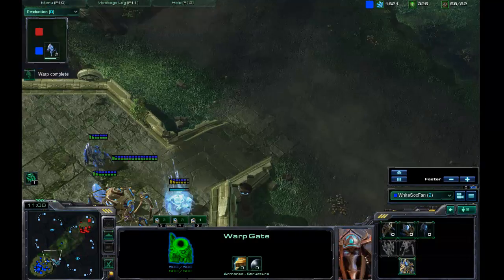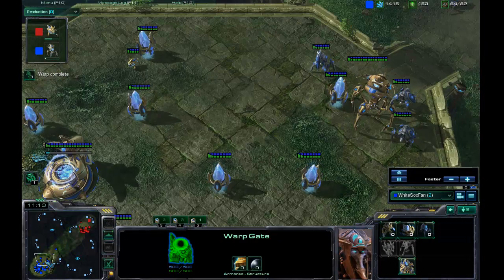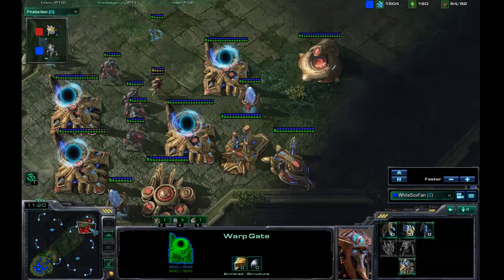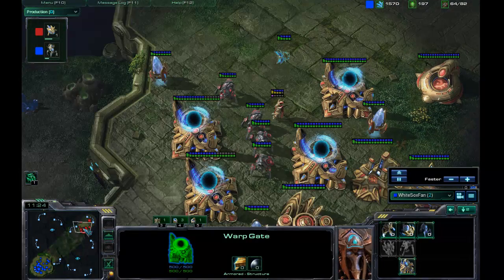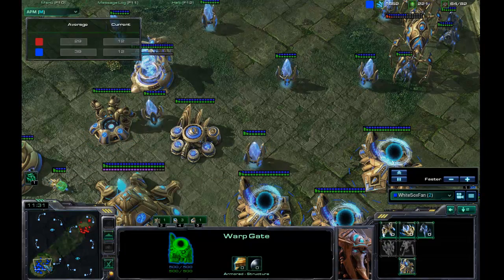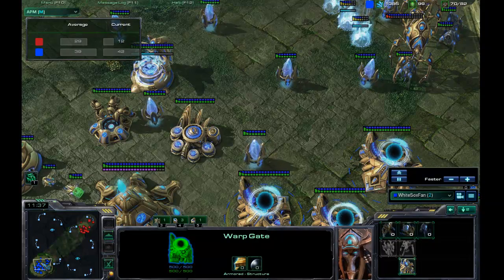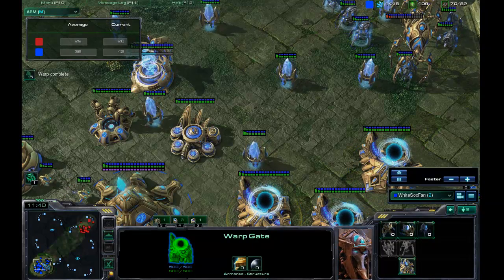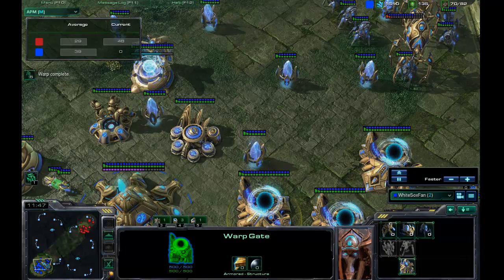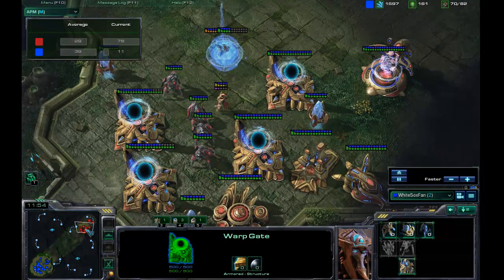I have a lot more units back in my base. If I pushed out right now with all those units, I probably woulda easily beaten him, but I'm just gonna get another Colossus just for good measure. Because, you know, it's gonna be even more one-sided. It's almost gonna be the end of the game here — or it seems so — because he has a surprise at the end for me. It's kinda funny, actually — really bad manners. If I failed to mention that at the beginning, I'm sorry. It's like the key point of this whole video: the surprise ending. Pretty crazy.